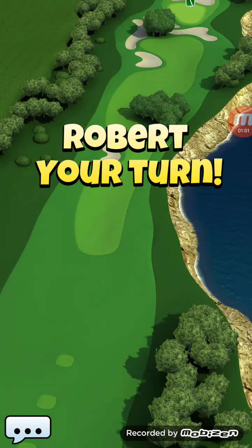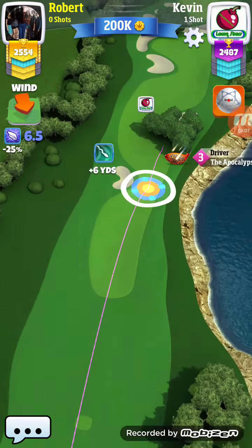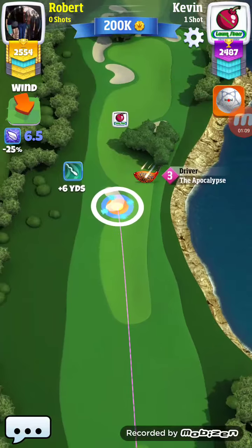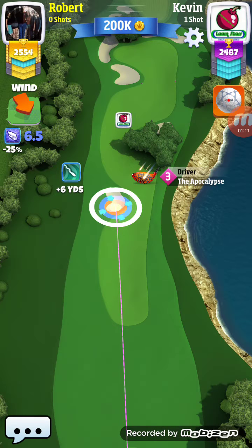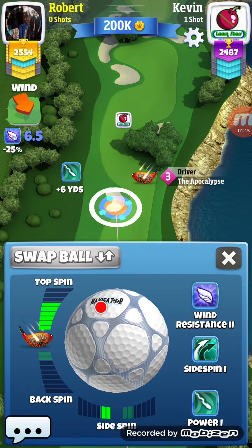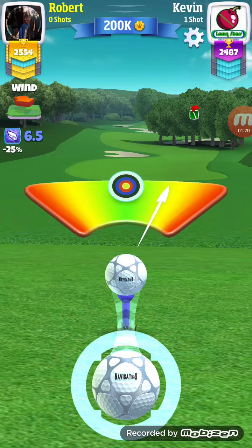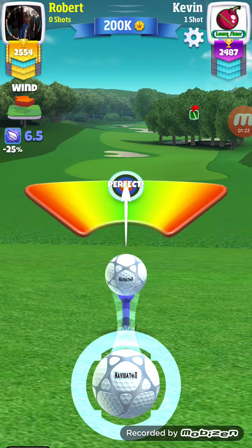For you lower level players, your extra miles should get you there — it'll be close but get you far enough. And then from there the Viper, maybe with some topspin and going into power, you should be able to make the green as well.